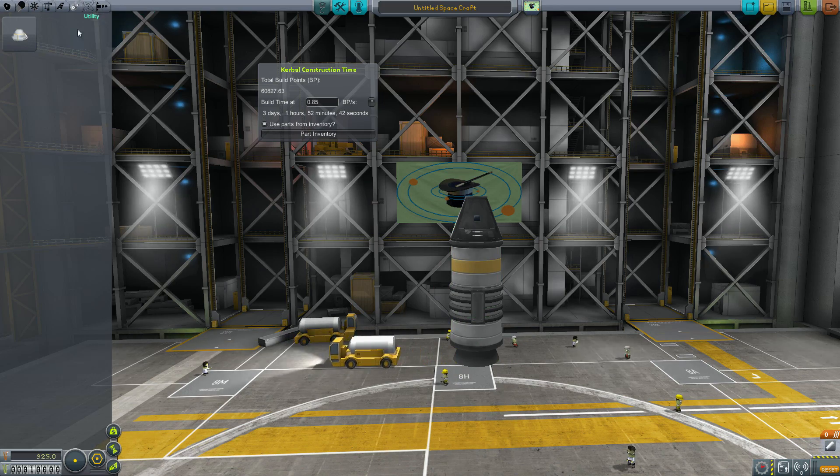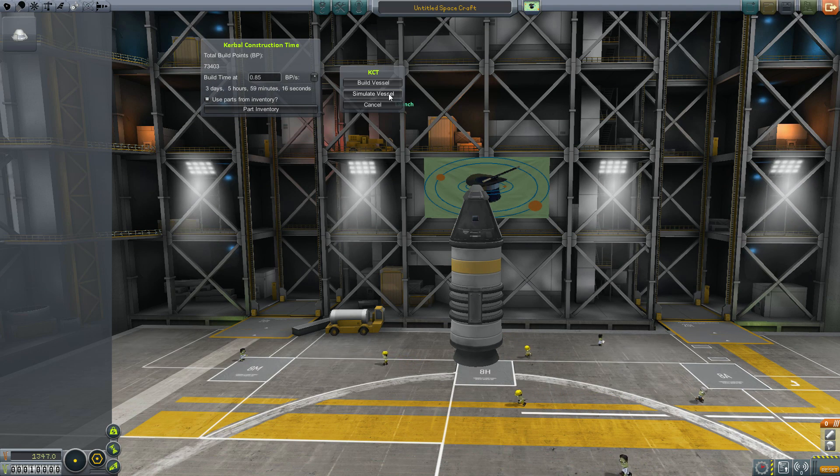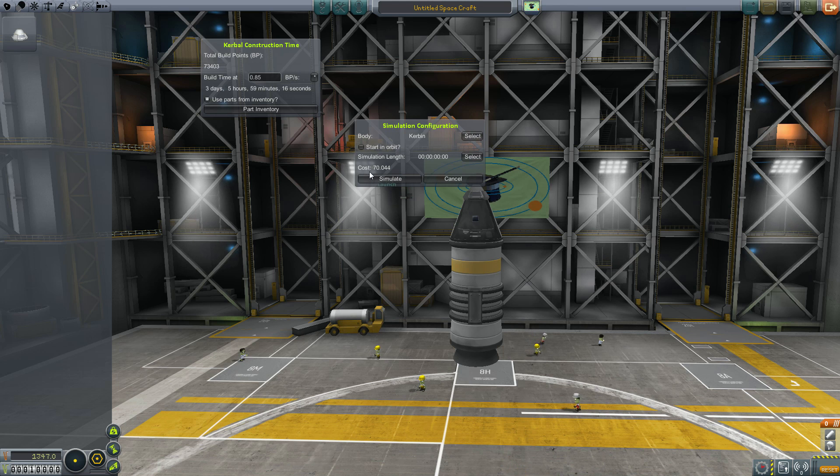So if we build a really quick ship we can then decide to actually build it and then launch it. However, before we do that we could also consider simulating the vessel. When we simulate we choose a body — at first you only have Kerbin. As you visit other bodies you can start a simulation in orbit around them. On Kerbin you can start either on the surface at the launch pad or in orbit. Simulating in orbit costs more, and simulating around different celestial bodies also costs more based on their distance from Kerbin. You can also change the simulation length — by default it's at 15 minutes, and it can go all the way up to 10 earth years or even infinity, which is what the 000 setting is. However, increasing the time also increases the cost, so at 15 minutes this may only cost about five or six funds but with infinite time it costs 70.